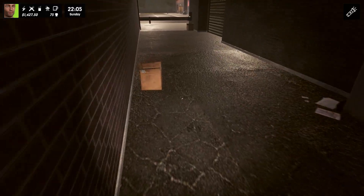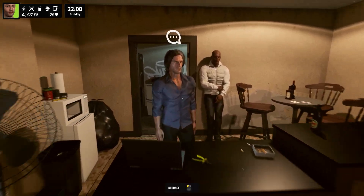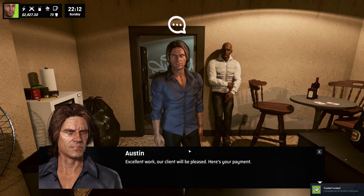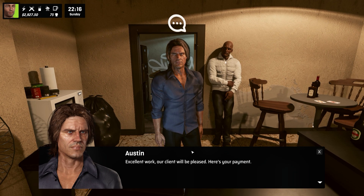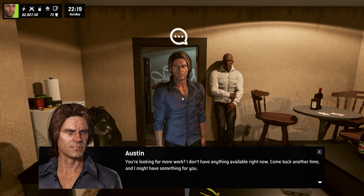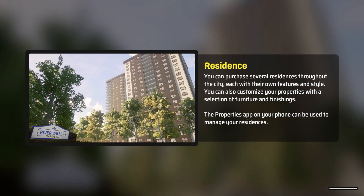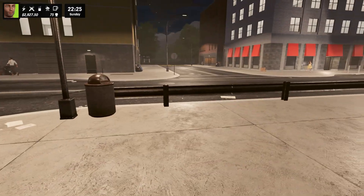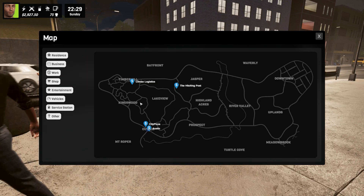Drop off completed. Safe house - yeah, makes sense. 'Excellent work - our client will be pleased. Here's your payment.' Complete all Austin's missions. So we are done now. We got nearly 1500 for that job - nice. He doesn't have anything more. We have to go pick up our truck, which is very far away. Oh man.